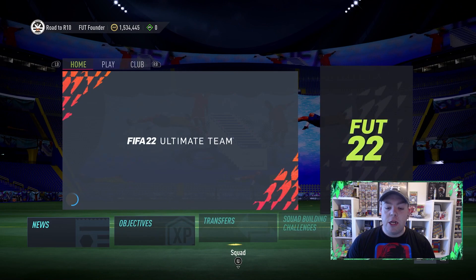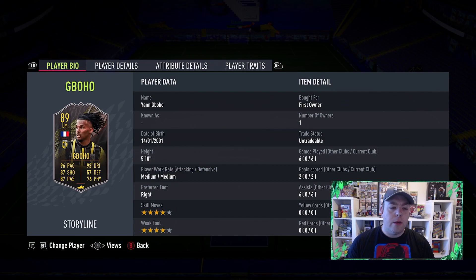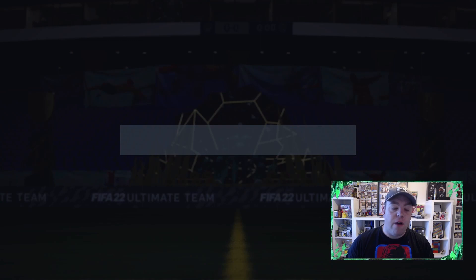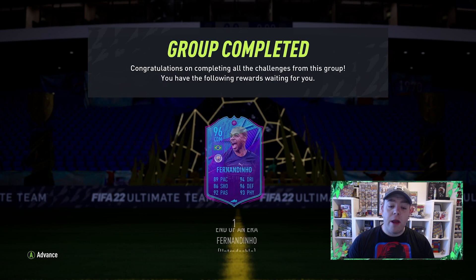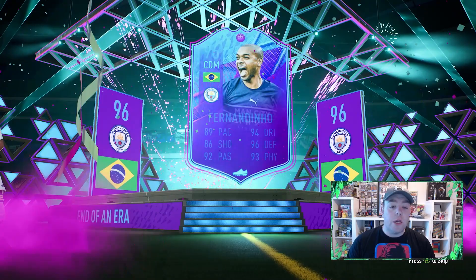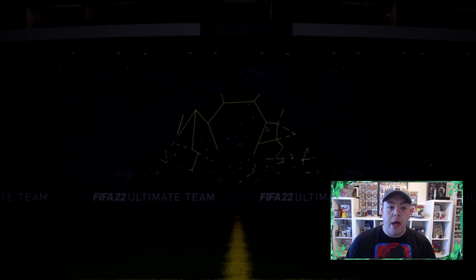Today we're going to be doing the Fernandinho SBC. It's one that I was umming and ahhing about, but I think it's too good an opportunity to miss. We're using the season 7 or 8 or even 6 French player from level 30 and then just players to fit in and round it out. Whatever players I have, it's an 85 squad. When you look at his stats with a Hunter, he's going to be 90-plus. I think with the position he's going to be playing, maybe an anchor might be best, even a catalyst in that more defensive midfield role.